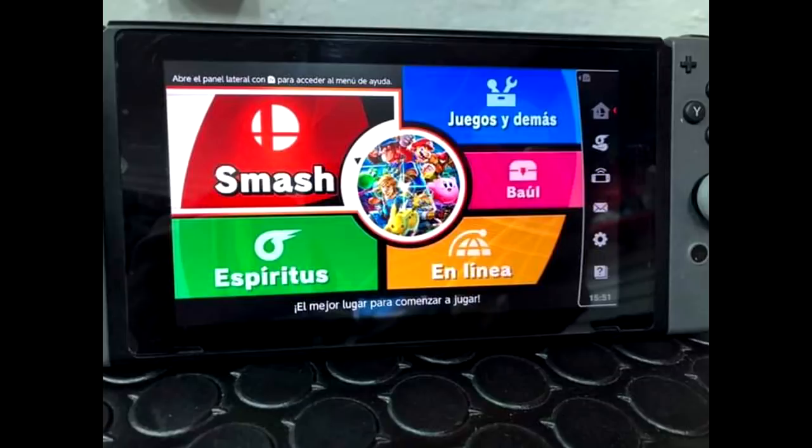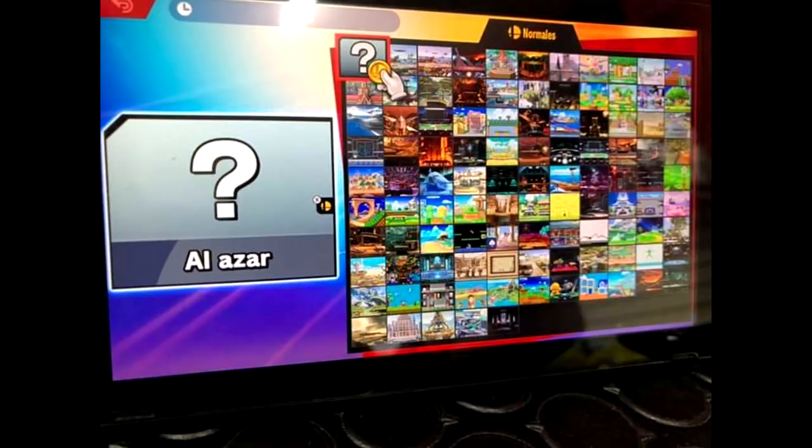I remember in Super Smash Bros. Brawl, it would say 'new' for a new character you unlocked, and if you hovered over them it would stop saying 'new.' So it looks really cool. This player is now going to press the Smash button, so we can see what happens when you choose a match. We skip the rules settings, and immediately — this is how Smash Bros. Ultimate now works — we drop into the stage selection screen.